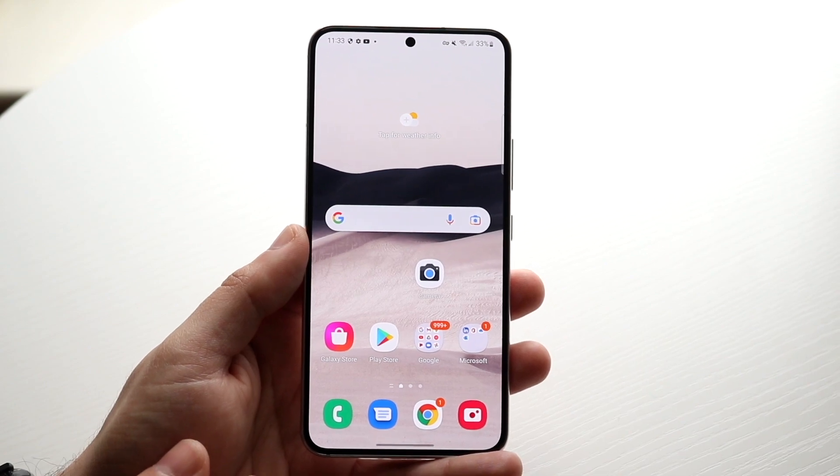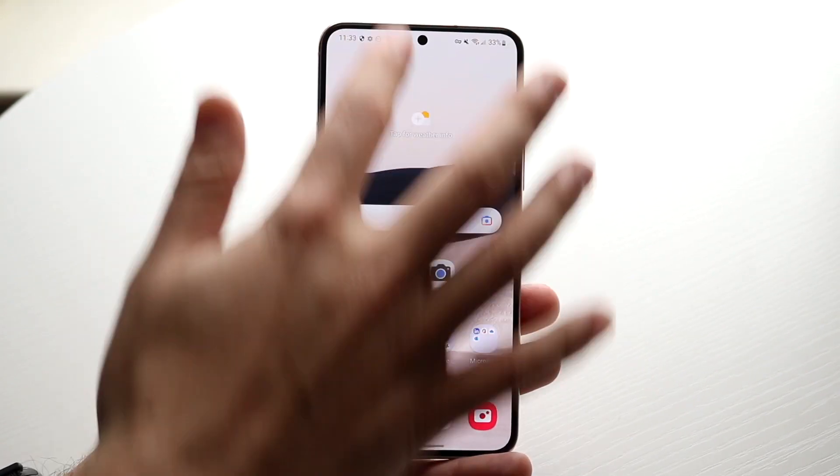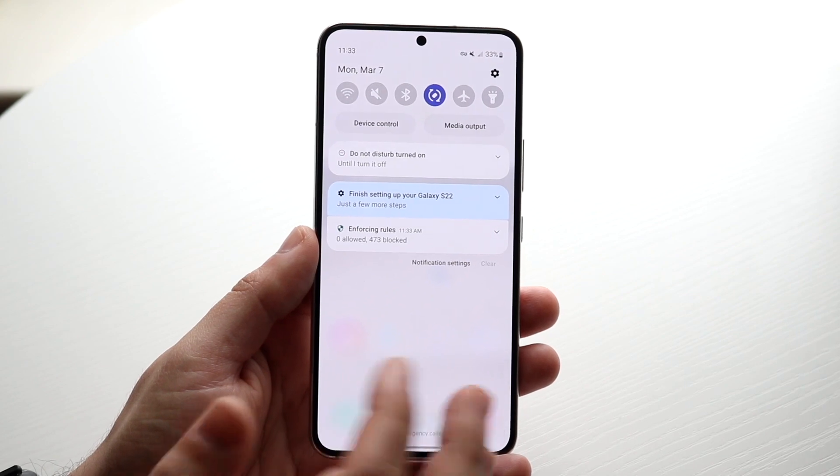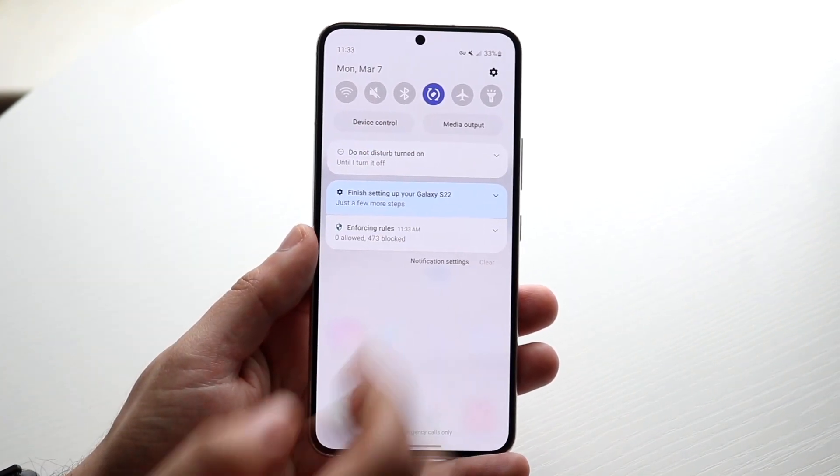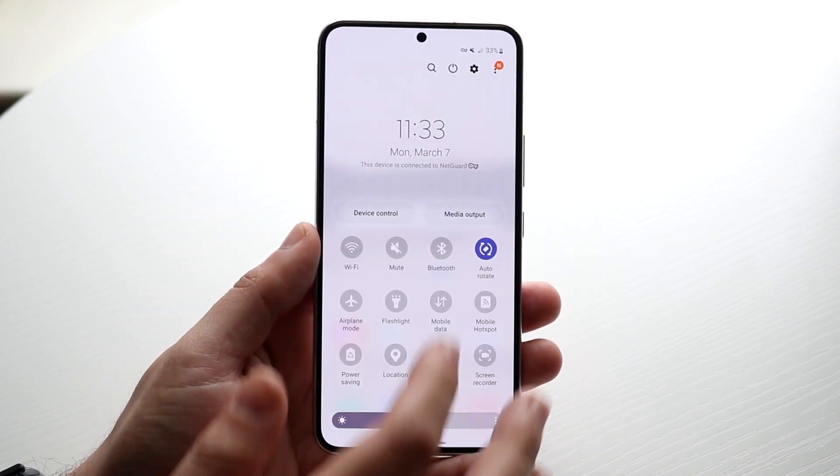Now swipe out of the app. The Golden Reviewer recommends restarting your phone. Before you do, go ahead and disable your Wi-Fi and data connection, and you might as well turn off Bluetooth too.